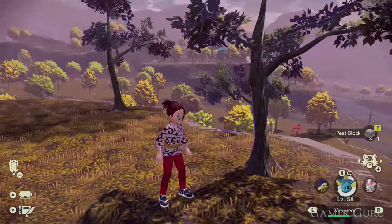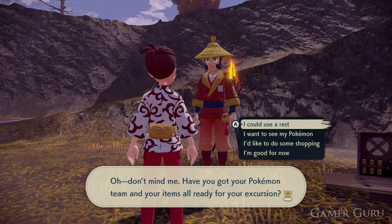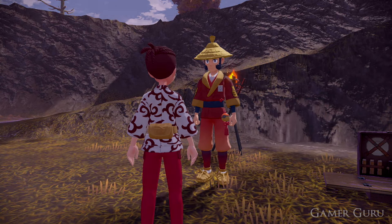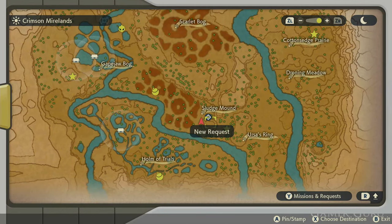Now we have our Ursaring in the party and our Peat Block ready. The next step is we need to wait until nightfall. Head to the camp and rest until nightfall, then head off to the arena where we calmed the Frenzy Ursaluna during the story, just below the Sludge Mound.